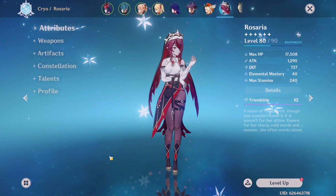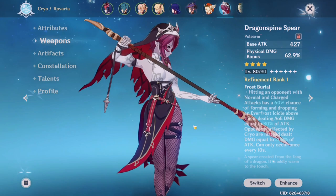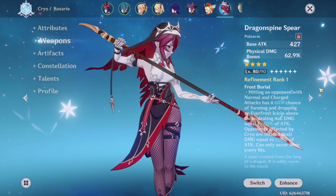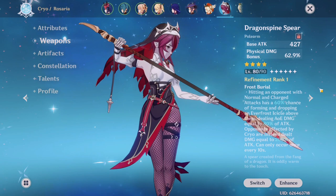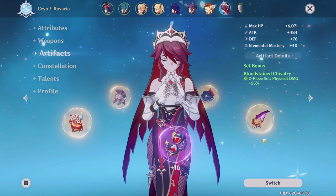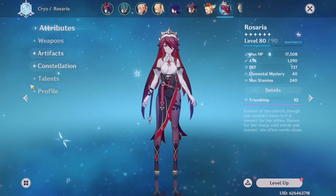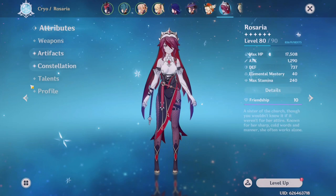Let's introduce our first character: Rosaria, my first official main DPS. Currently she's 80 out of 90 and she has the Dragonspine Spear. I have built a hybrid Rosaria, which is cryo plus physical damage. Most of my weapons are 80 out of 90 — I don't want to spend the extra enhancement ores and Mora on raising to 90. I've prioritized crit rate over everything else because she has talents and constellations all about crit rate. She is C5.